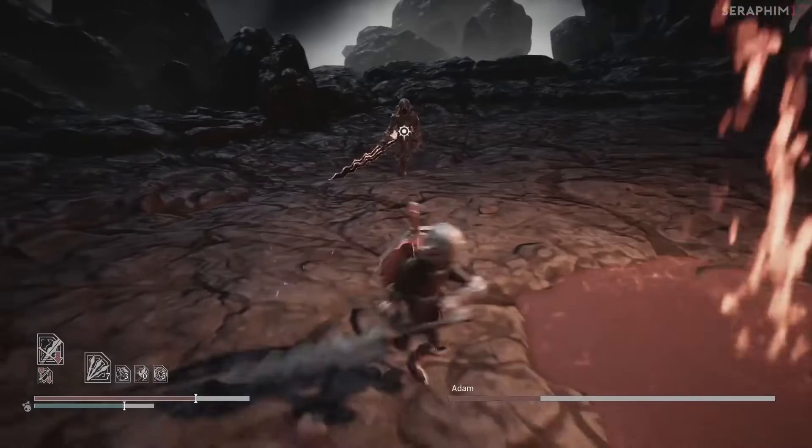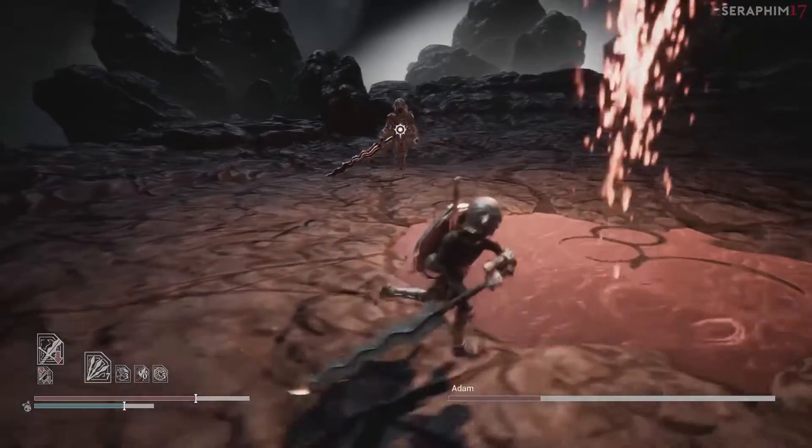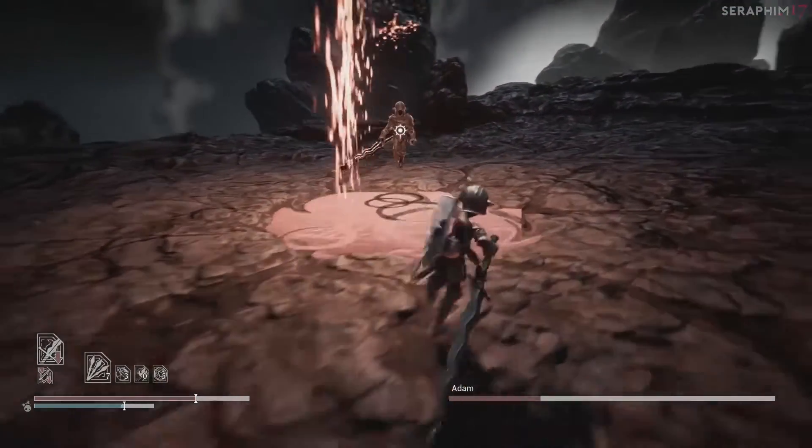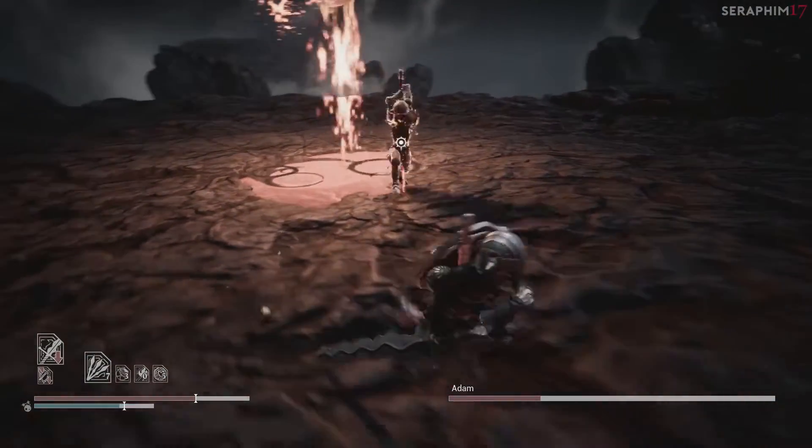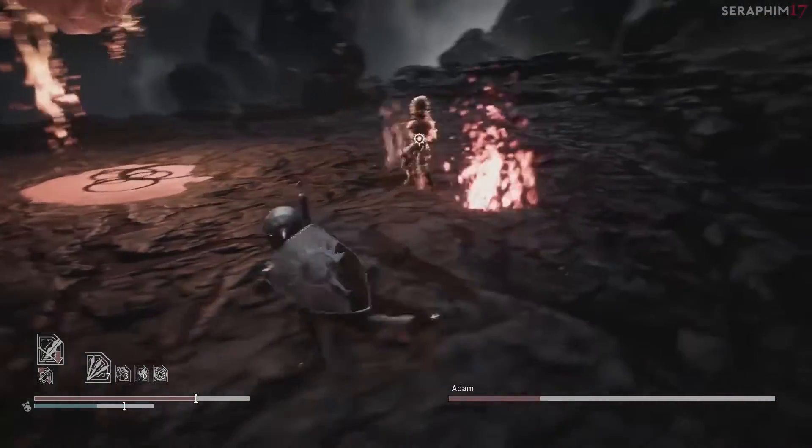But did you see the explosion then? That's the Immolation. The reason I'm using so much space when I'm punishing him is because I don't want to trade with that stupid move. And all the other stuff that he does is really well telegraphed, so just run away from it.